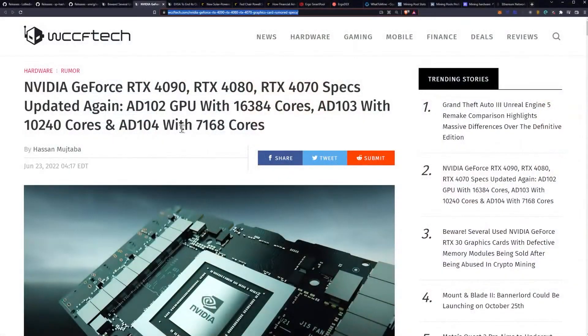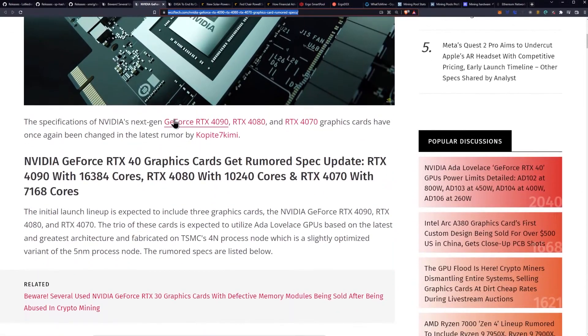We have new specifications for the 4000 series, and they are updated again. Let's get into them and see what it's looking like. I didn't see too many changes here that I was excited about, but the 80102 GPU with 16,384 cores, the 80103 with 10,240 cores, and the 80104 with 7,168 cores.